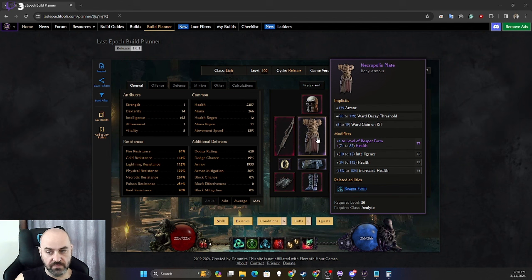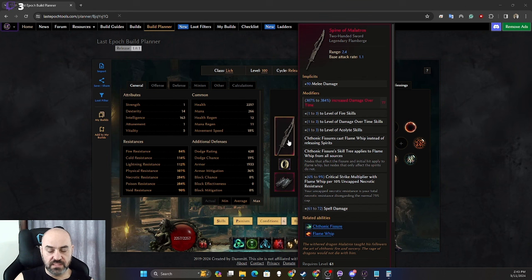We want health and increased health on our body armor. We are using a Spine of Malatros. Until you get one, you can use a Plague Bearer Staff; if you don't have that, use any weapon with increased poison damage, poison penetration, or damage over time. This is a flexible slot until you get the Spine of Malatros.